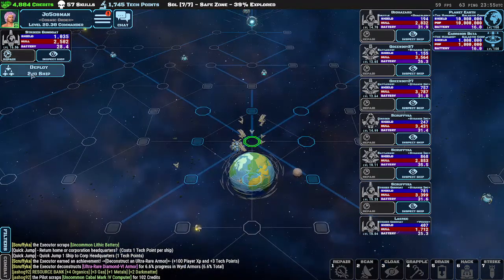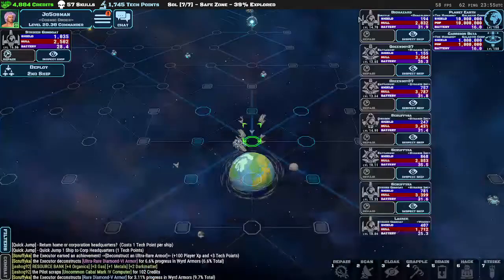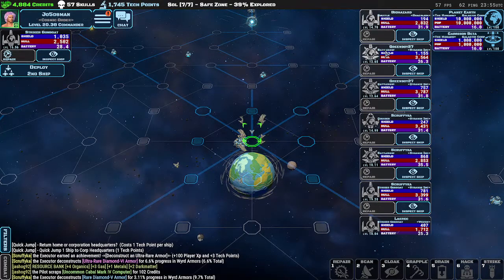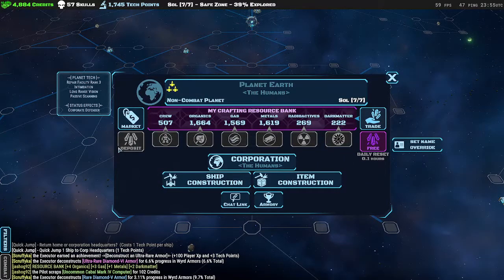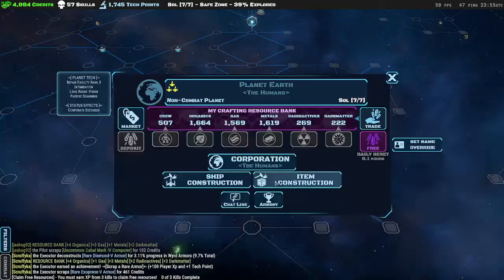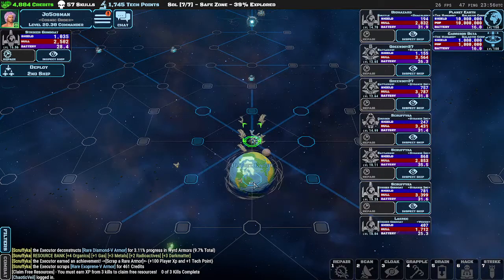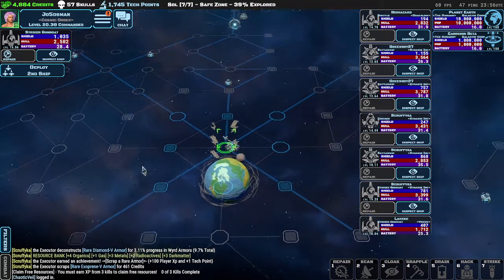Moving on to chat, and then these are your ships. If you want to deploy another one, just click on it and it deploys. Ships will be deployed to the planet. These are all neutral or allied ships; enemy ships will be over here. This is planet Earth — this is where you deposit resources into a virtual bank.